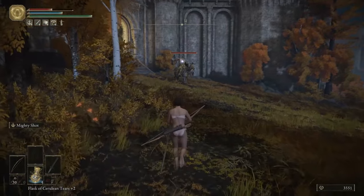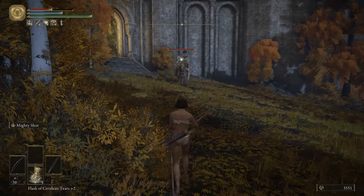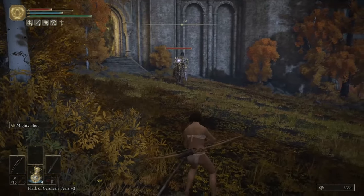First, you want to get his attention without fully engaging him. Walk towards him until you are next to this tree. He should turn his head towards you. Continue to make noise until he starts walking towards you.